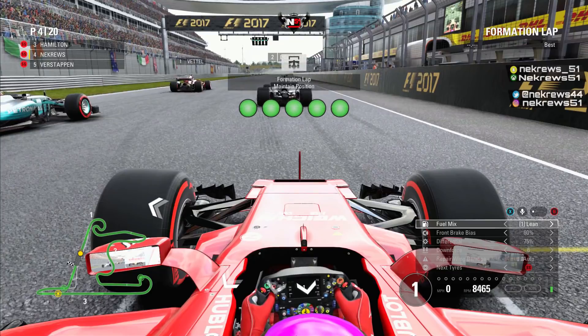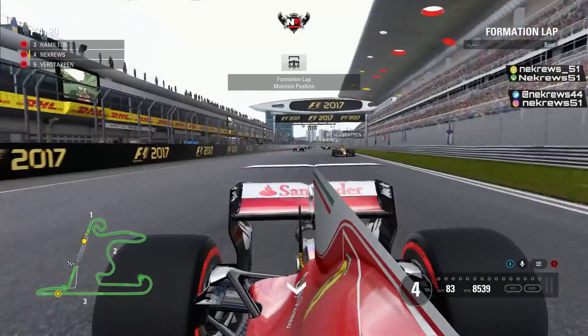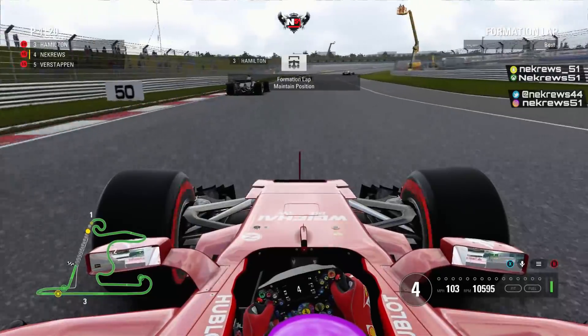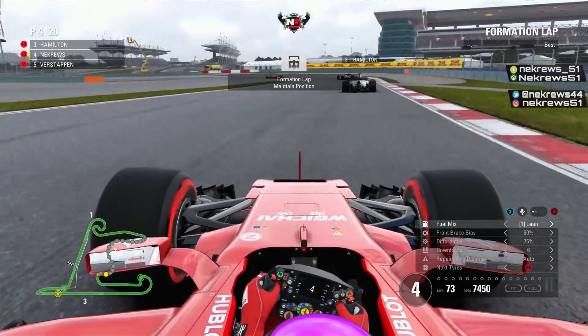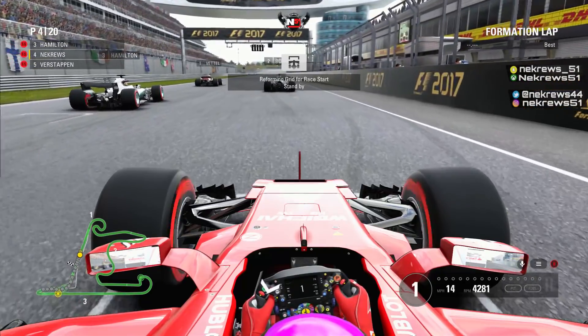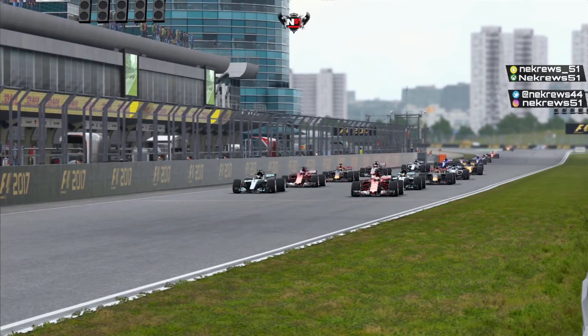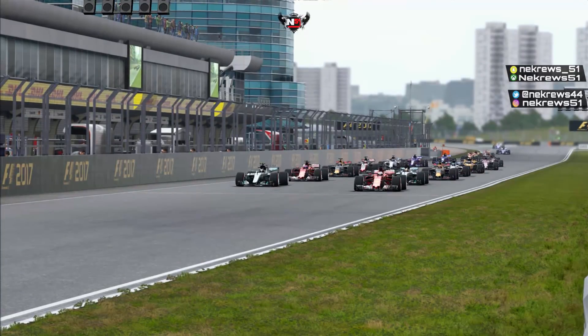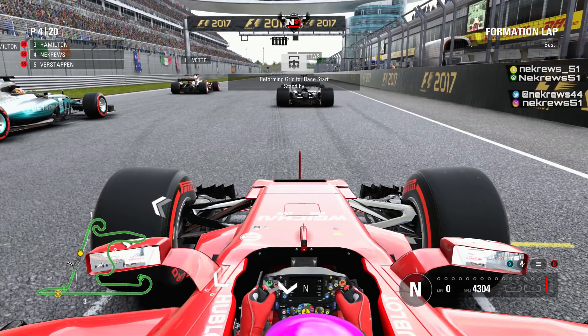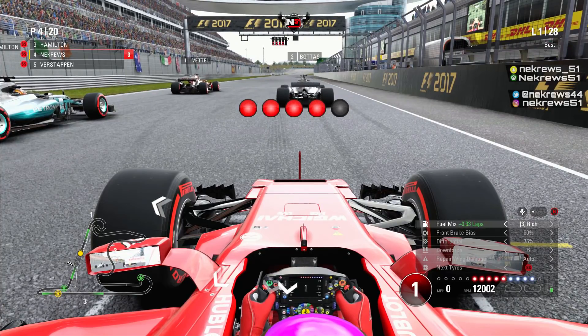Thank you David Croft for that. The formation lap is underway here in China - the weather seems to be just overcast, maybe clearing up to sunny conditions by the end of the race. Everything seems okay with the car, getting all the tyres heated up for the start of this Grand Prix. As we take our grid slot and wait for the other cars, it's actually quite a good camera angle - quite a realistic one too. We're just waiting on the final few cars taking their grid slots, and we'll get this Chinese Grand Prix underway. What will happen when the lights go off? The five red lights are coming on.